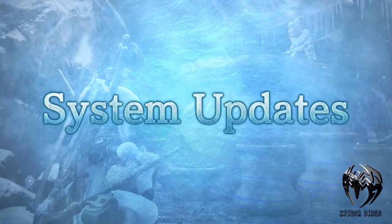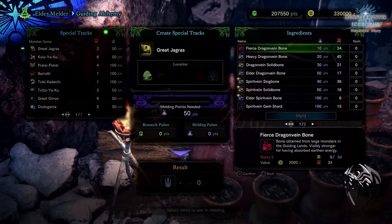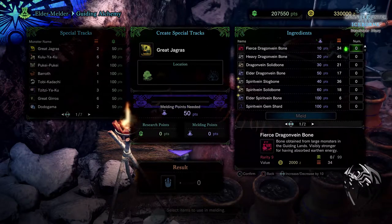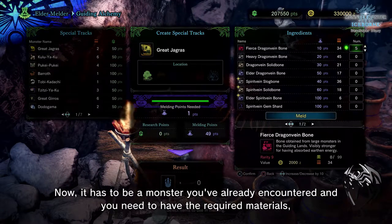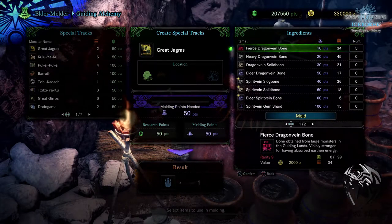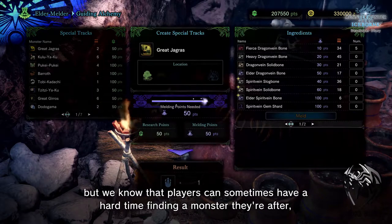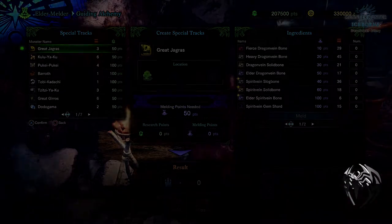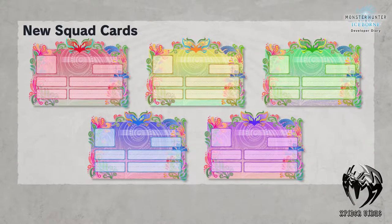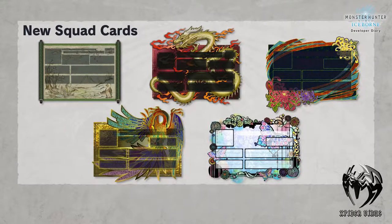Moving on to some system updates. We will now be able to craft special tracks at the Eldermelder. So when we are in the Guiding Lands, we can call any specific monster. To be able to do that, the player must have encountered that specific monster before and have the required materials. There will also be some new designs for squad cards and guild cards available.